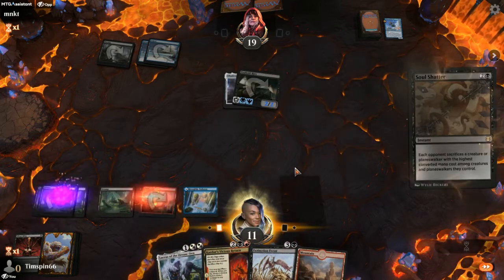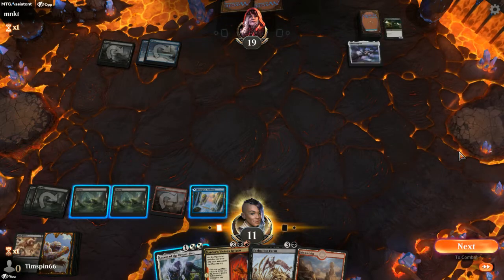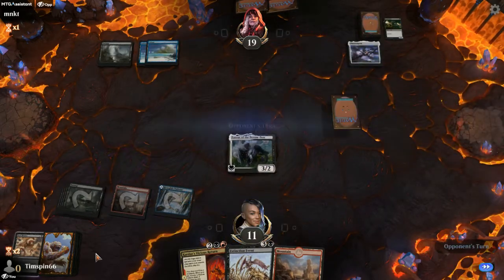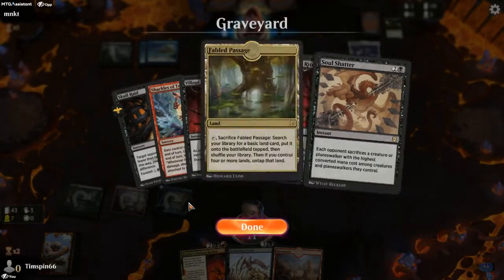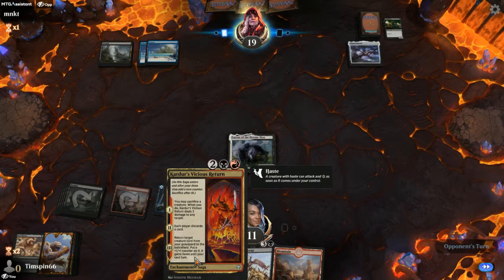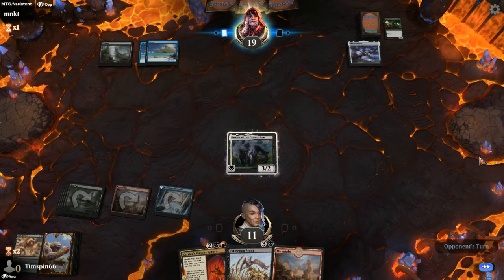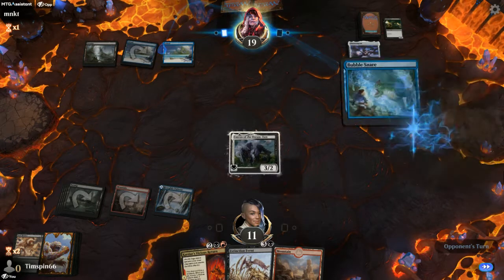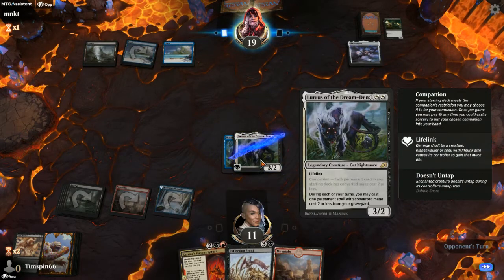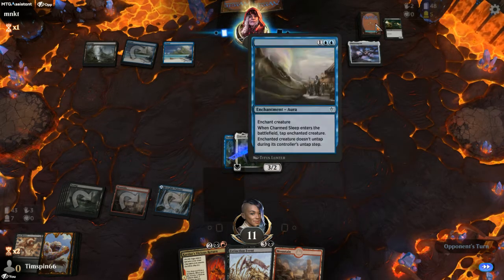I guess we just go Soul Shatter here. I'm going to throw up Lurrus — perhaps silly, but we just got nothing going on with creatures. That's a good life gain item, gives us some options. They're just stuck on three mana.